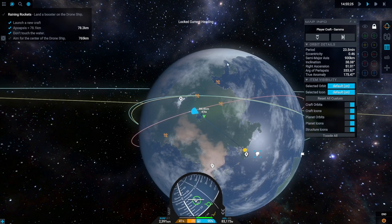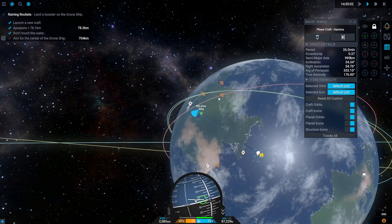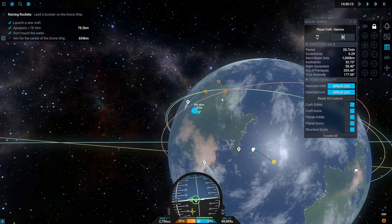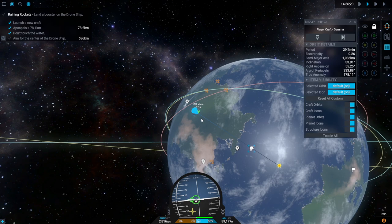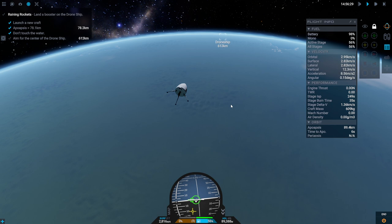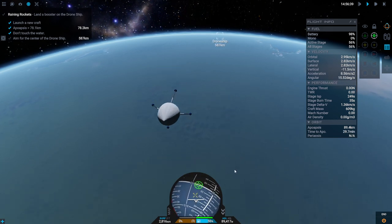Maybe I do need some control there. We want to overshoot a bit — I don't know how much based on drag, but let's say more. 1.44 kilometers per second. I'll take that. Let's say overshoot by that much — then we have 1.36 kilometers per second. I want you to hold retrograde for a sec. Now we might burn up — we might be going too fast. We'll see.